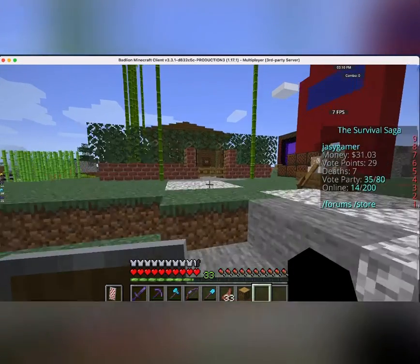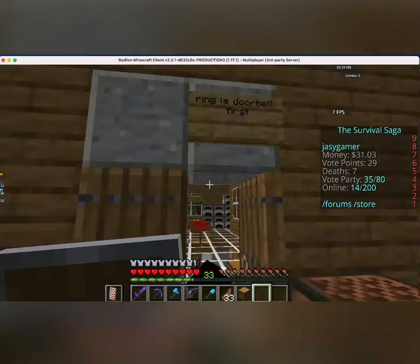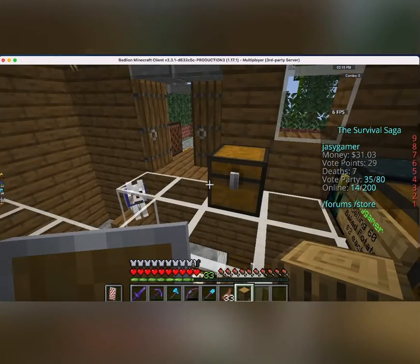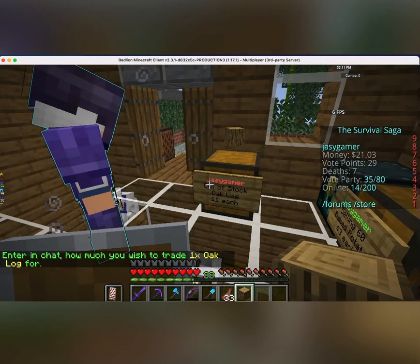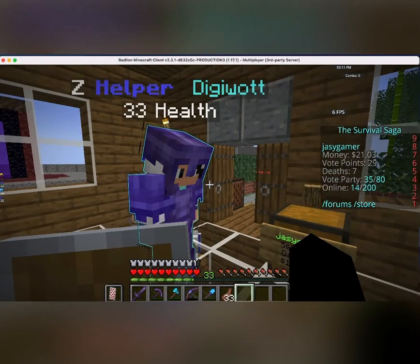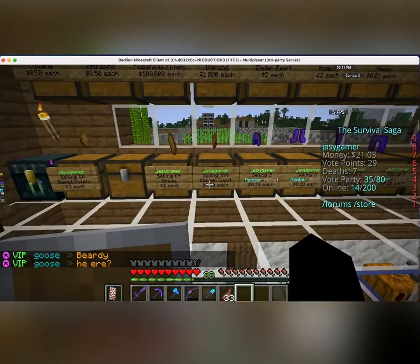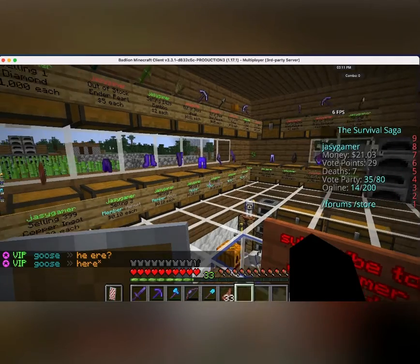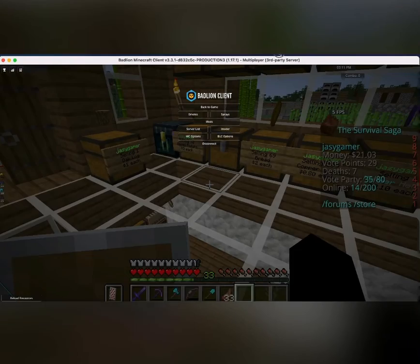Also, another way to earn money is to sell stuff. For example, what you're gonna do is walk in front of a chest, hold an item, click it, and then enter a number. You can sell stuff. And since you can sell stuff, you can also buy stuff. There's also a shop command, but most people sell stuff that is cheaper than the in-game shop itself, so I'm not gonna show you that.